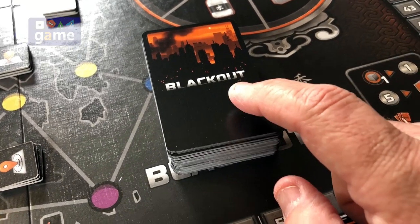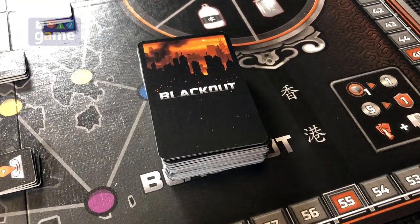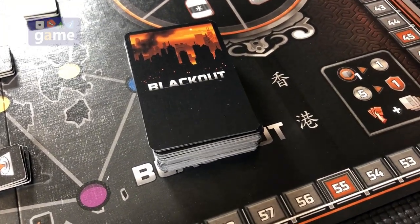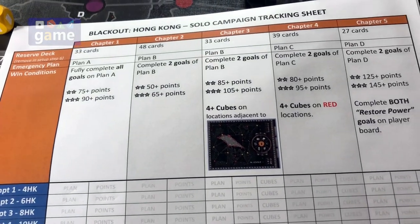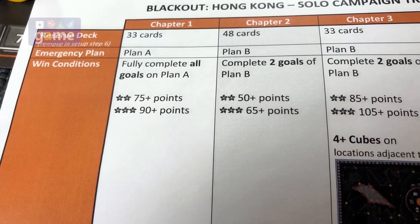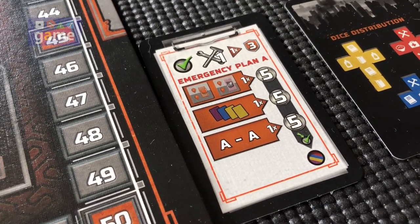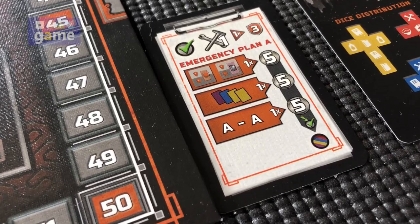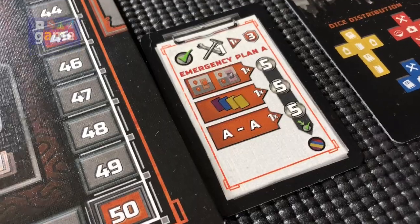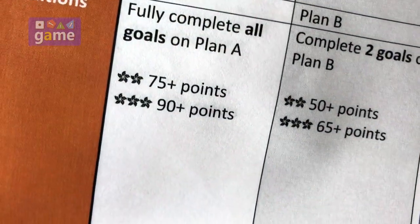This is the 72-card objective deck, and I've already shuffled them. Each of the five scenarios has some special setup instructions. I made a reference sheet you can download that breaks down the slight variations to setup you need, as well as your winning conditions. We're playing chapter one, so we're going to pull out 33 cards from the deck — that'll be the reserved deck. We're going to use only emergency plan A, which has some additional benefits and is one of the win conditions. We have to complete all three objectives on the emergency plan to win, in addition to scoring 75 points to get two orchid tree stars. Your goal is to get as many as you can.